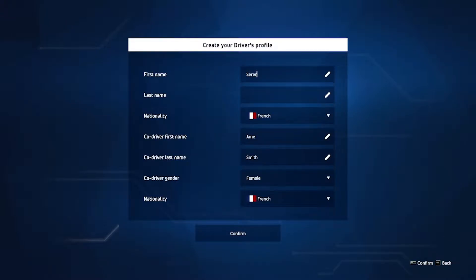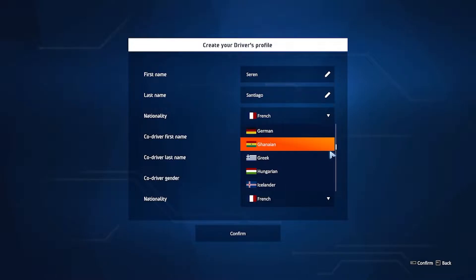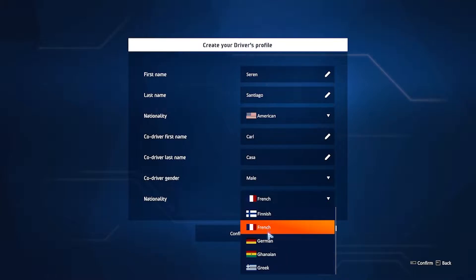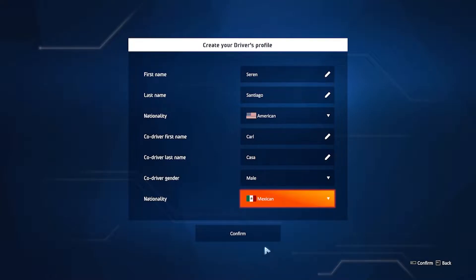Save slots. First name: Saren. Last name: Santiago. I am going on PC, making that clear. Co-driver first name — we're going to make a fun little reference. Carl Casa. Ha, yeah, that's as good as we're going to get. Confirm.